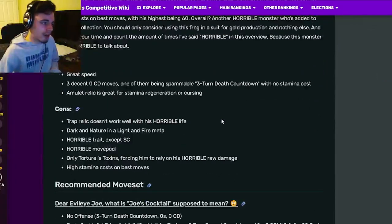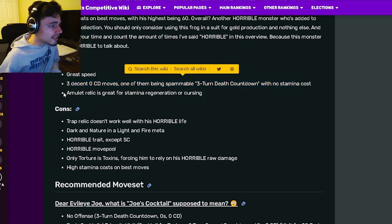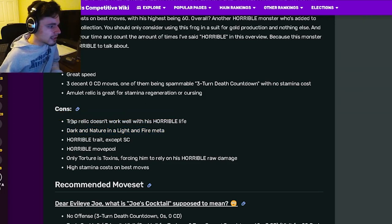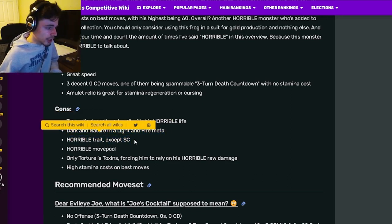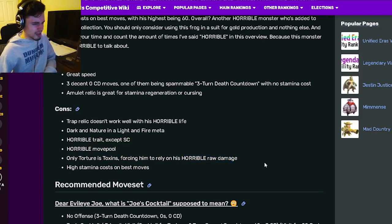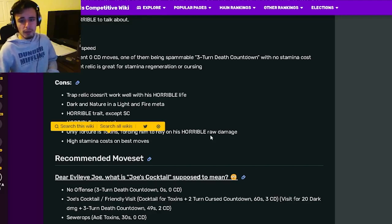Moving on to his pros and cons: he has great speed, 3 decent 0-cooldown moves which is pretty great, and the Amulet Relic is great for stamina regen. On the cons side, his Trap Relic doesn't work well with his horrible life, and he's Dark and Nature typing in a Light and Fire Meadow, which makes him kind of bad. He also has a horrible trait, a horrible move pool, only Torture via Toxins forcing him to rely on raw damage, and high stamina costs on his best moves.